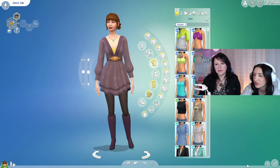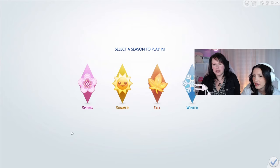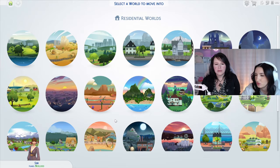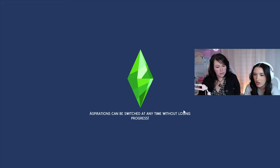You'll probably have more fun building a house rather than just moving into one. What season do you want to play in? Spring, summer, fall, or winter? Fall. We have lots of worlds to choose from — what kind of world would you like to build in? Sulani is like a tropical island, and there's also a suburban one. That one is the cottage living world. Oh, I like that. You'll have a limited amount of money to build with, so building a tiny home will probably be best.